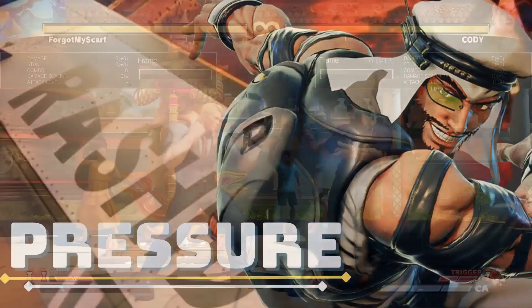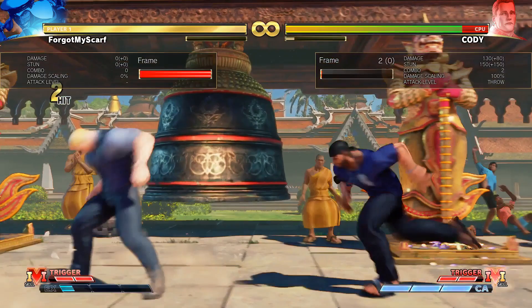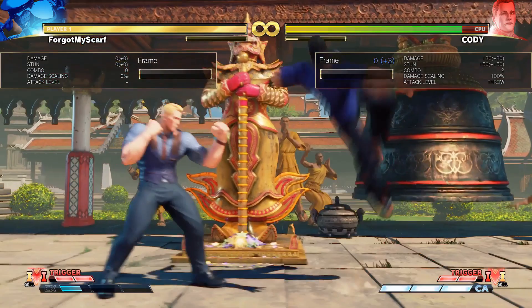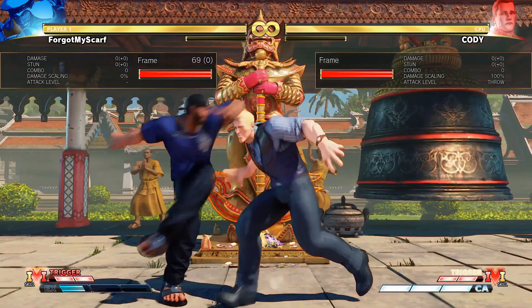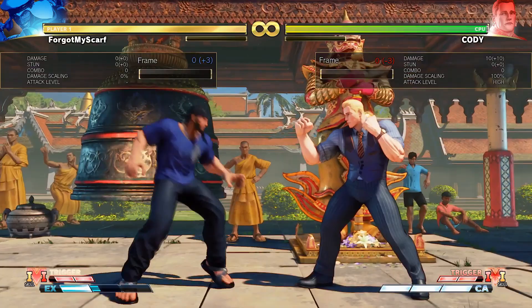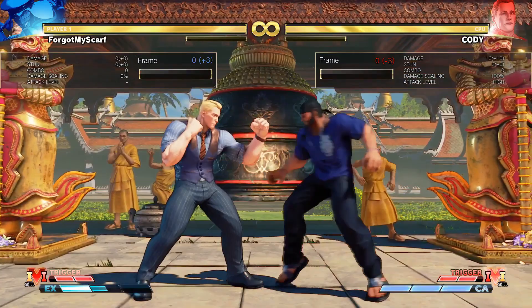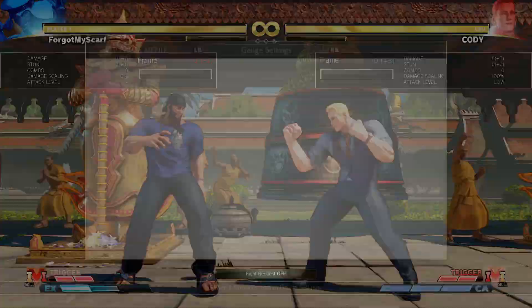Rashid also excels in the pressure department. He has three buttons that actually tick throw. He has this three-framer — his Stand Light Kick — that's plus 1 on block but leaves you in throw range. Crouching Light Punch is plus 2 on block, also in throw range. And his Stand Light Punch is plus 3 on block, also in throw range. So if he's in front of you, it's going to be a lot of strike-throw guessing. Keep it frame tight by using multiple lights at once — go into his Medium Punch, that's 5 frames, so that's frame tight. It's very dangerous to press against Rashid, but if you don't press at some point he's going to throw you, because the buttons have very little pushback, which is a great sign for a rushdown character.